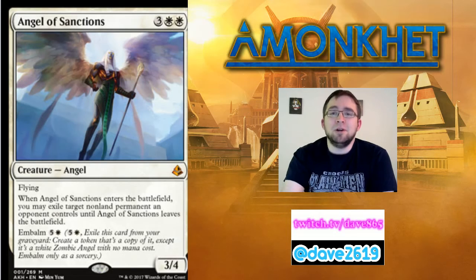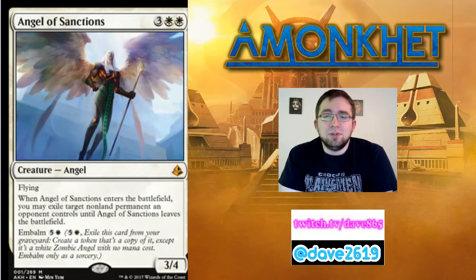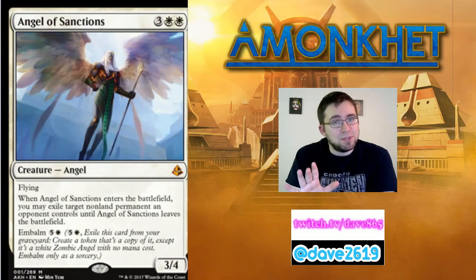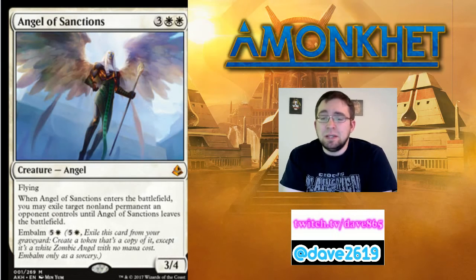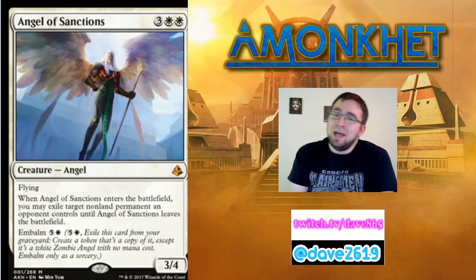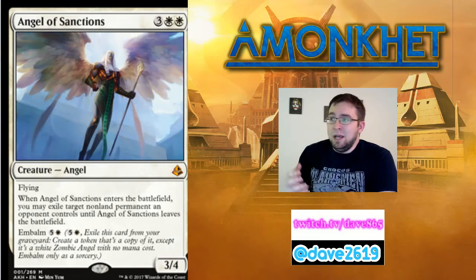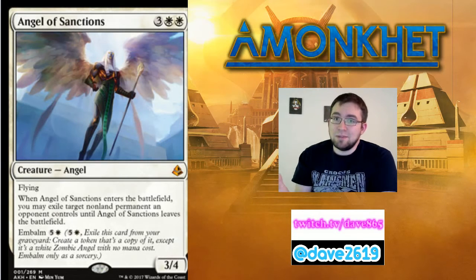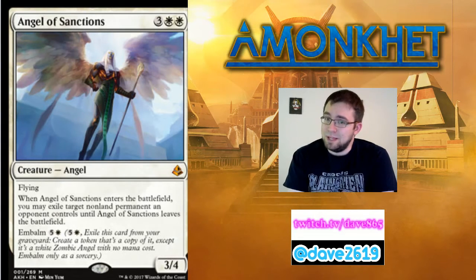Our first card is Angel of Sanctions — three generic mana and two white for a creature. It's an angel, mythic rare, with flying. When Angel of Sanctions enters the battlefield, you may exile target non-land permanent an opponent controls until Angel of Sanctions leaves the battlefield. It's a 3/4 and has embalm for five generic mana and a white. Flying on a 3/4 for five is pretty great on its own, never mind the O-ring ability when it enters the battlefield.